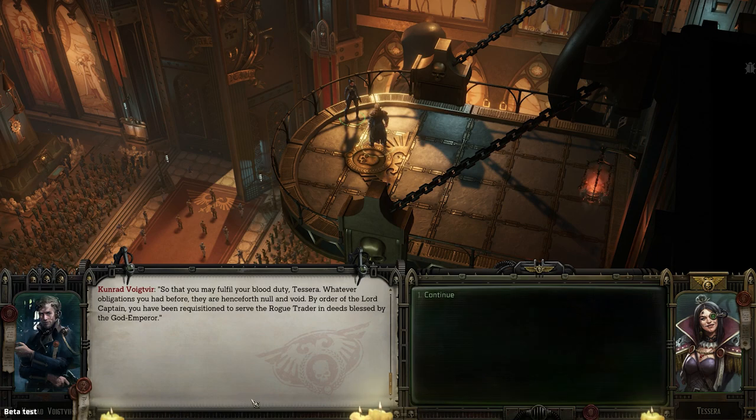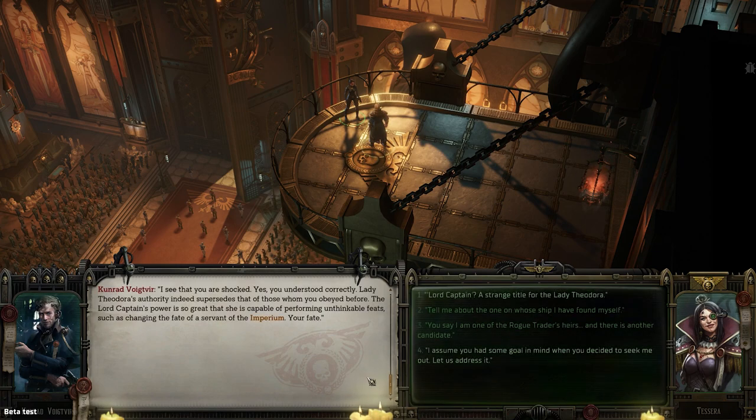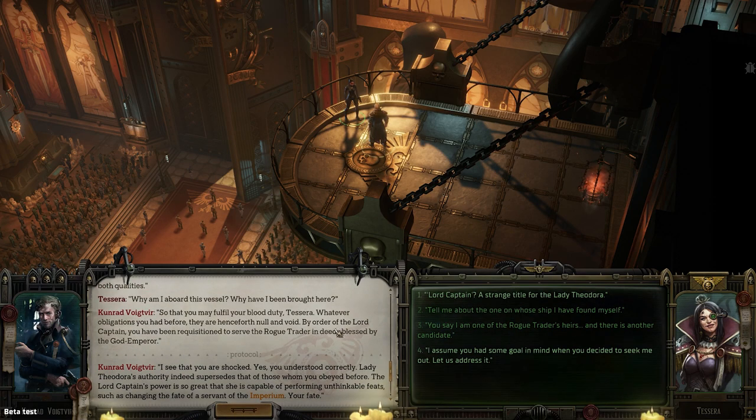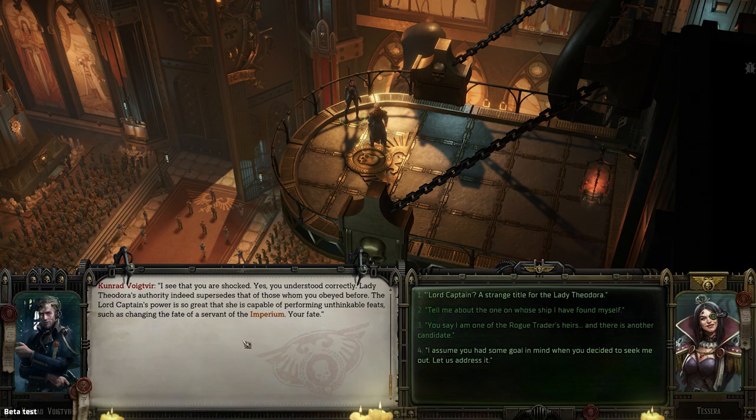'So why have I been brought here?' 'So that you may fulfill your blood duty. Whatever obligations you had before, they are henceforth null and void by order of the Lord Captain. You've been requisitioned to serve the rogue trader in deeds blessed by the God Emperor.' A blood duty — you could definitely play somebody who hates this. I kind of hope you can, because I will definitely play that person at some point. You haven't met them, they haven't met you, and this is some distant blood tie you're now forced into. You could definitely play a willful, stubborn person that wants no part of it — that would be a really interesting story to tell.